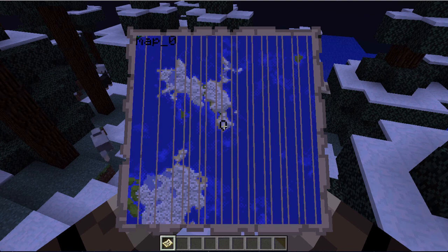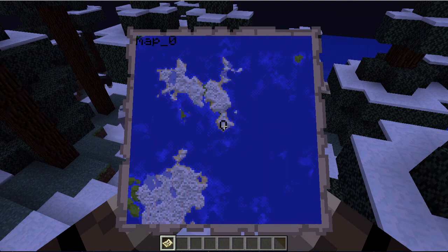It is a snow biome island, and what I found really interesting was if you look up at the very top left hand corner, above the M, you can see a little bit of green, and that is actually a jungle biome. So if you do not like snow, you can go up there to the jungle, and if you do not like jungle or snow, there is a third option. There is a mountain biome at the bottom left hand corner.